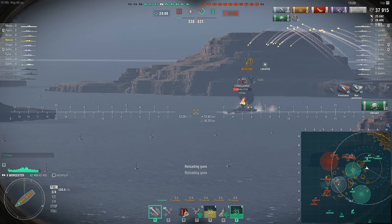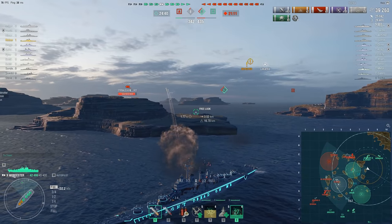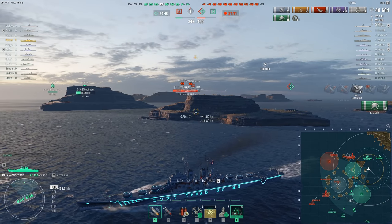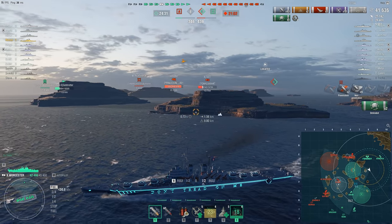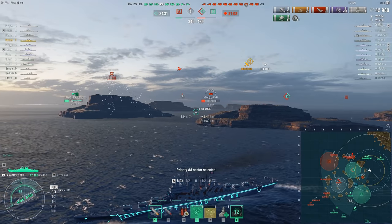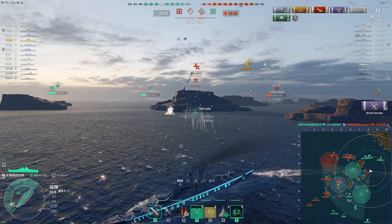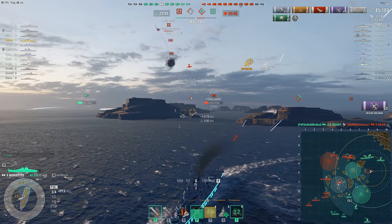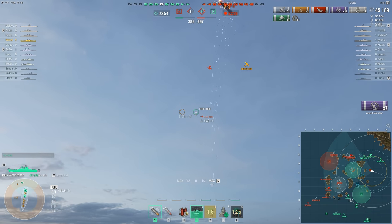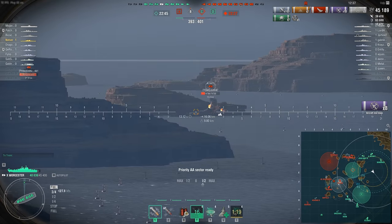I'm happy that we were able to potentially operate with added AA effectiveness. We're firing on the enemy at B point, trying to defend as best as we can. Someone is at C. Notice the attack rocket — he wants a good angle to attack. Defensive AA, then priority sector, and angle. That is the order you need to do it in to give yourself the best chance to avoid taking massive damage. But we are wiping out the squadron — he paid dearly for that. We still have 15 seconds left on our defensive.